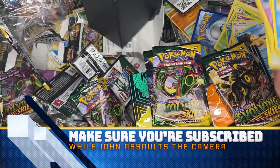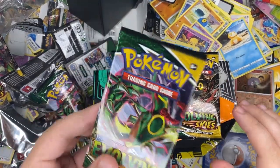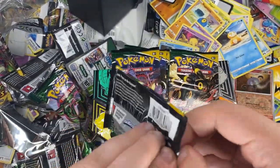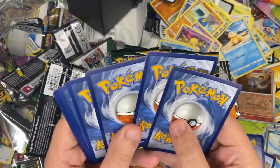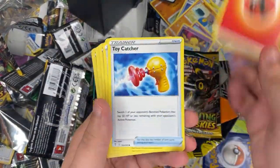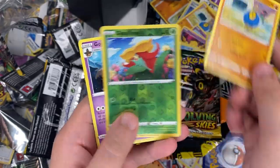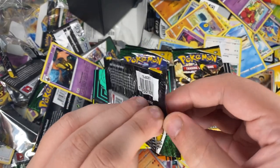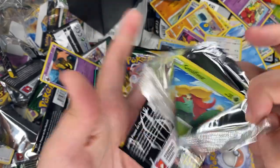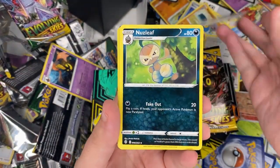White coat card again. If you saw that, that was me punching the air in disgust. Toy catcher, big Roth, Psyduck — this is a white coat card, what are we doing? This is rough. I remember opening these when they first came out and feeling like I was getting a lot of hits out of Evolving Skies ETBs — I could be wrong.